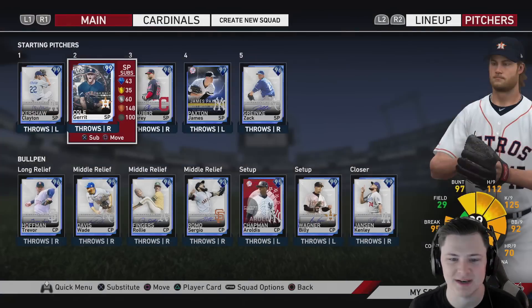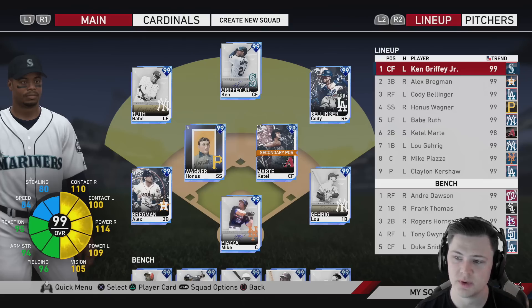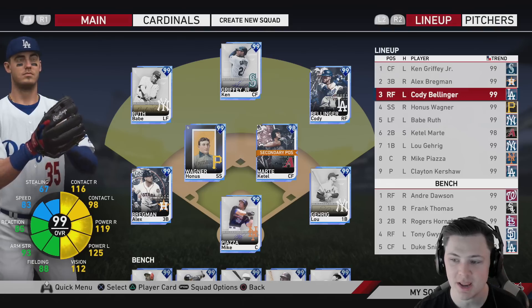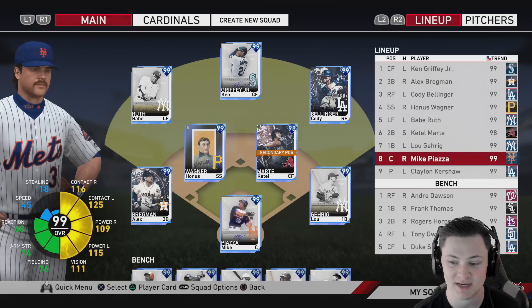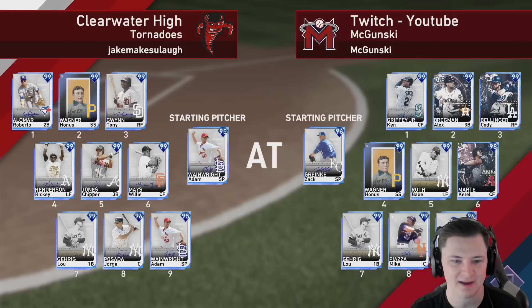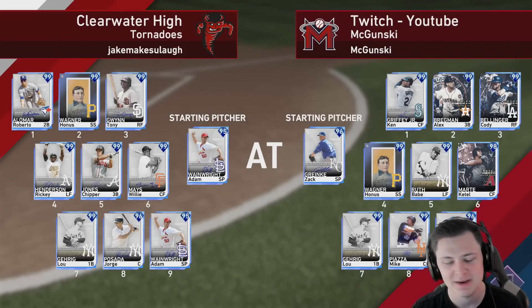On the pitching side we still have Gerrit Cole, who we have yet to get a win with — hopefully we debut him today. Cory Kluber will be back in the rotation. Let me know if you guys have used Jacob deGrom's Finest card — is he good, is he solid? Our lineup will go Griffey, Bregman, Cody Bellinger, Honus Wagner, Babe Ruth in the five spot. Our opponent today has Alomar, Wagner, Chipper, Jorge, and Waino on the mound — he's got himself a god squad.